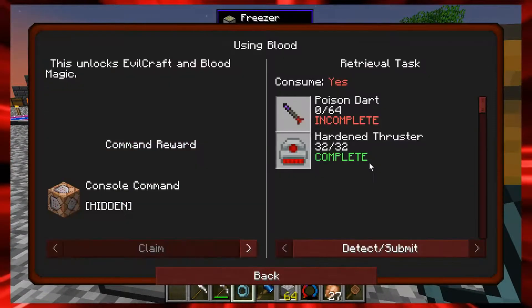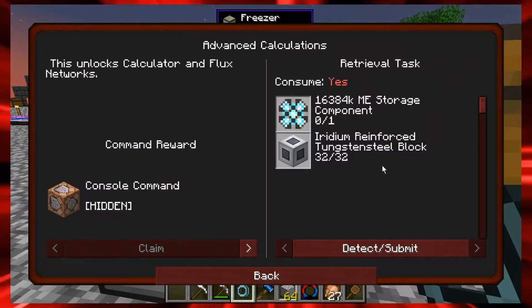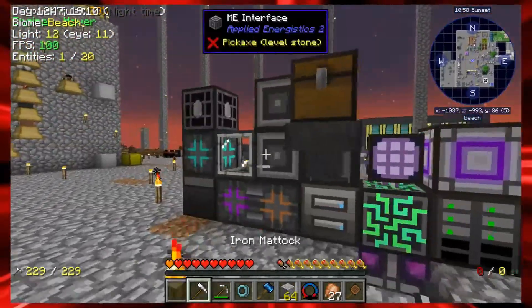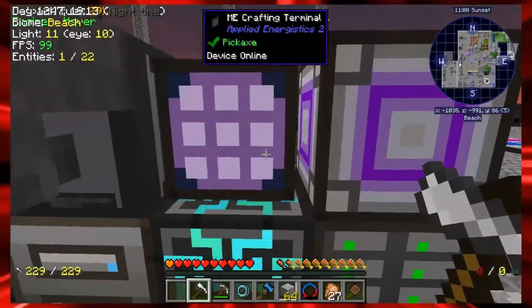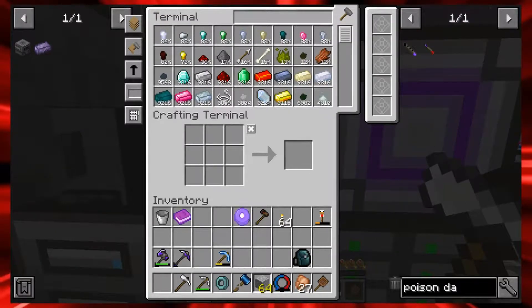We got half a quest done for this one and half a quest done over here. We need poison darts and sentient embers, and we need calculators — everything is half done. Let's go ahead and do some automation because I want to show you the molecular assembler setup from last time. I need to check my spreadsheet for the numbers.